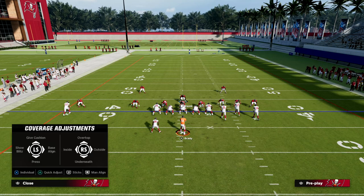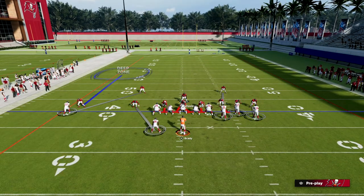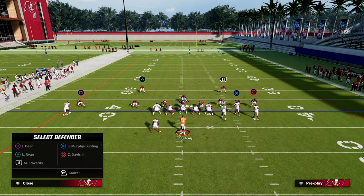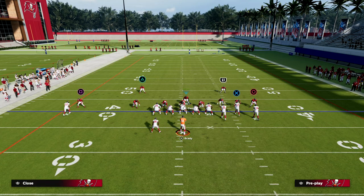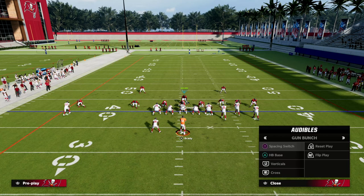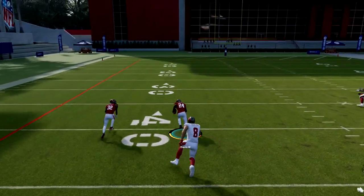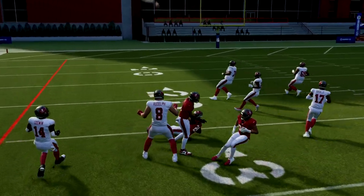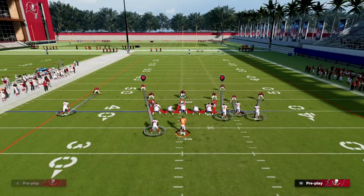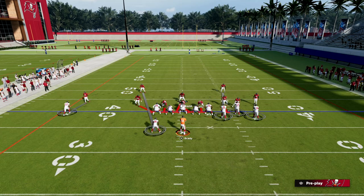For example, we could do something like this adjustment right here. This is a really powerful adjustment for Bunch because you're going to be able to stop the C-route on the left, stop the running back quick wheel, and also stop the tight end. Now the only thing this leaves is the potential for the wheel route on the left side. So we can do something like this, and now they're going to try to throw that wheel route — and they're throwing it right into a hard flat. You see how easy it is to adjust out of the Nickel 3-3 Cub and how versatile it is because of the significant level of cross-man.